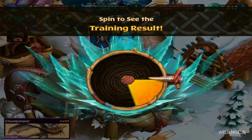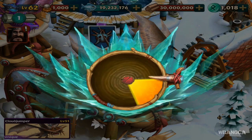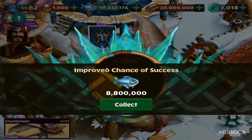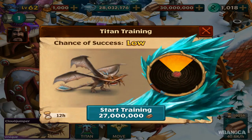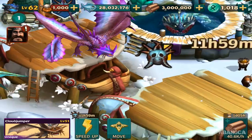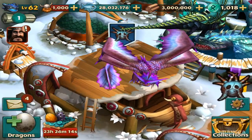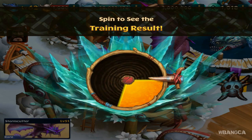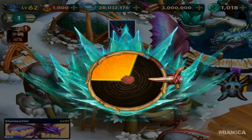We're gonna do this spin. There's a very low rate of getting him into Titan form. That's pretty much it. And the Storm Cutter — I'm gonna send him directly into training again. The Storm Cutter has also finished training. He has a better chance of getting into Titan, but let's spin it and see.